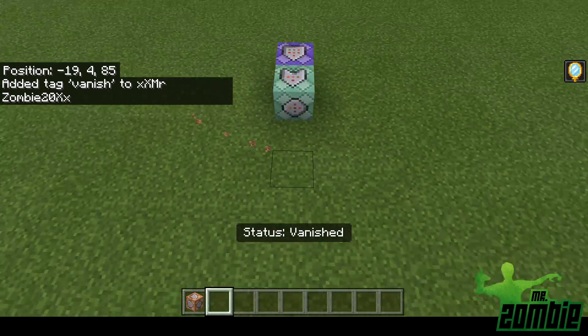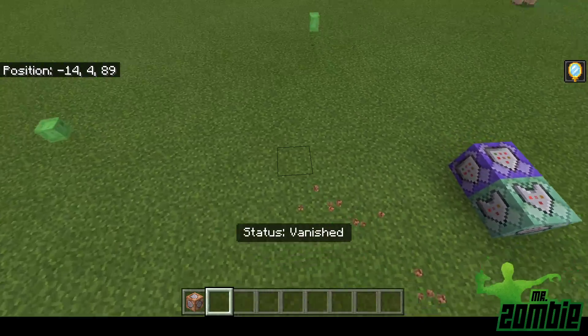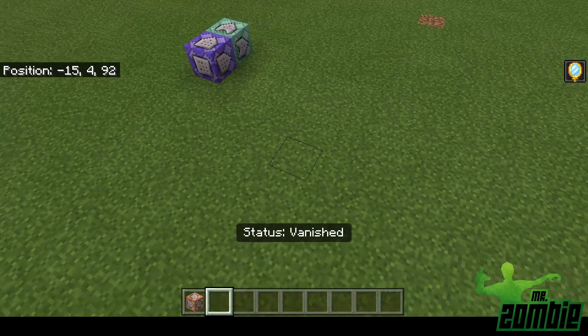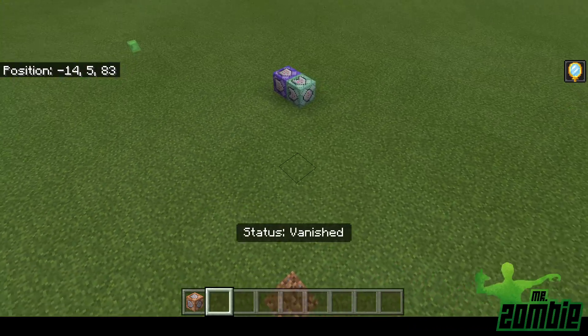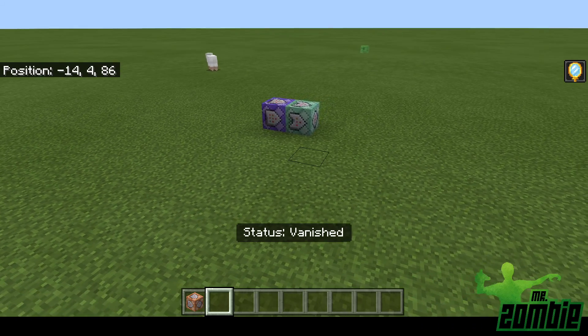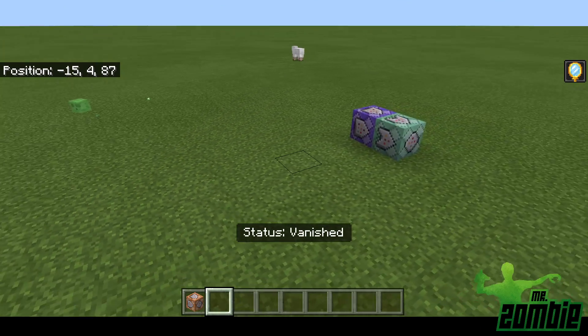The disadvantages to this though: if you're running around, you can clearly see that someone's running. If you're walking around you can hear them, but if you're flying you can't hear anything. And the status 'vanished' is right in the middle of the screen, so it indicates that you are vanished.